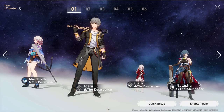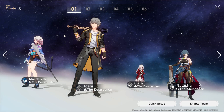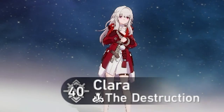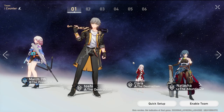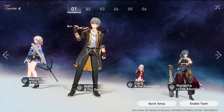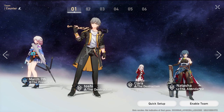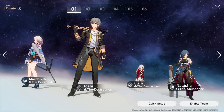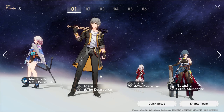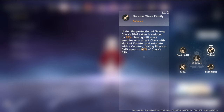We're going to go over each team and explain the synergy behind the team building process. The first one is the Counter Team, built solely around making sure Clara has counter attacks. Clara has a built-in counter: if she is hit by the enemy, she will counter-attack.